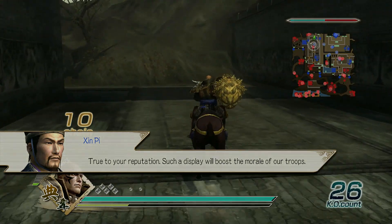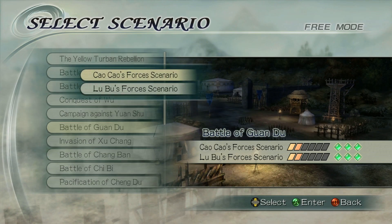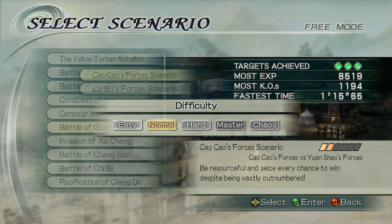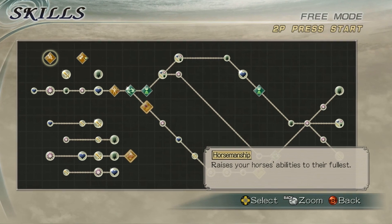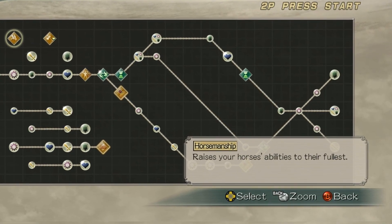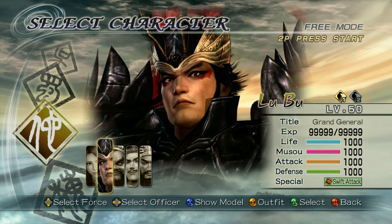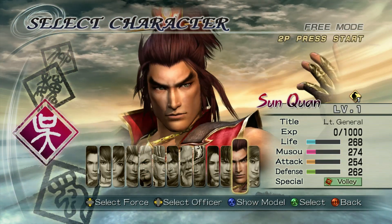Now that I've got the right horse with the right description, there's only one more thing we need to do. As mentioned earlier, our horse will get the Red Hair King title once he's trained to level 5. But if you want the best stats on your horse, I strongly suggest equipping a character with the Horsemanship ability while trying to level up your horse. The characters with the Horsemanship ability are Guan Yu, Ma Chao, Lu Bu, Xiahou Dun, Zhang Liao, Sun Jian, and Sun Quan.